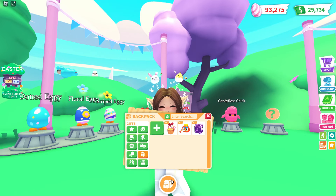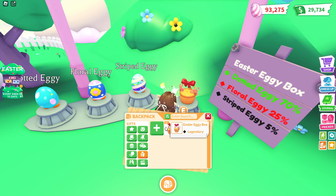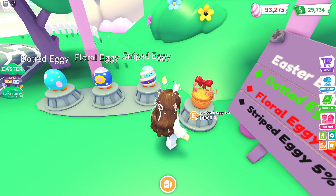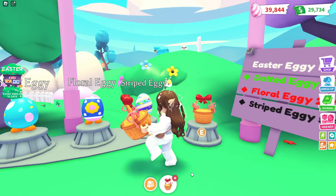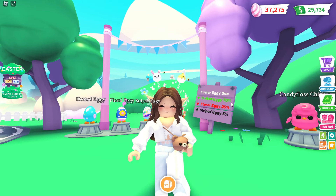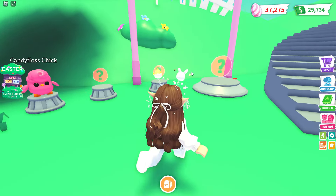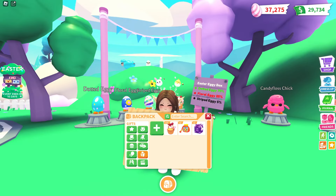If we head into my inventory, you can see in my gift section I currently have six Easter Eggy Boxes, but I need to make that a total of 10. So let's buy four more — one, two, three, four. There we go! I have some leftover too, which is good because I'll need that for next week when week two arrives.